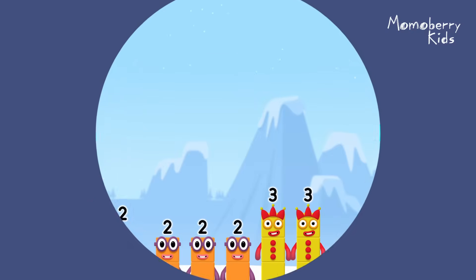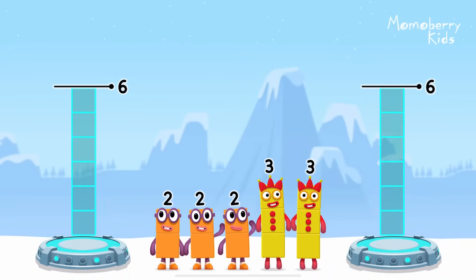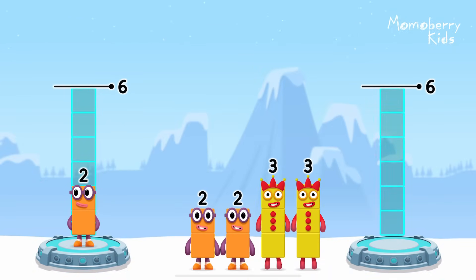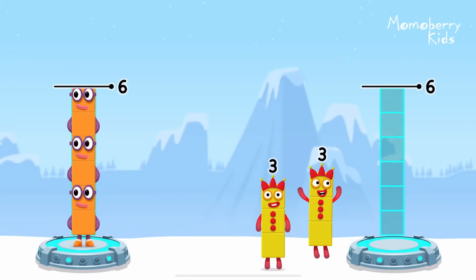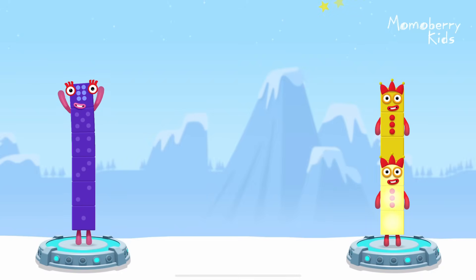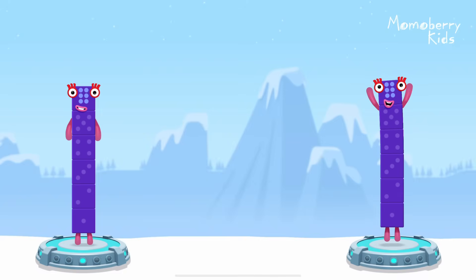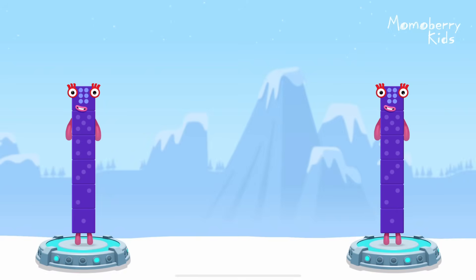Share the number blocks evenly to make two groups of six. Two, two, two, three, three. Correct! Two plus two plus two equals six. Three plus three equals six. Six equals six.